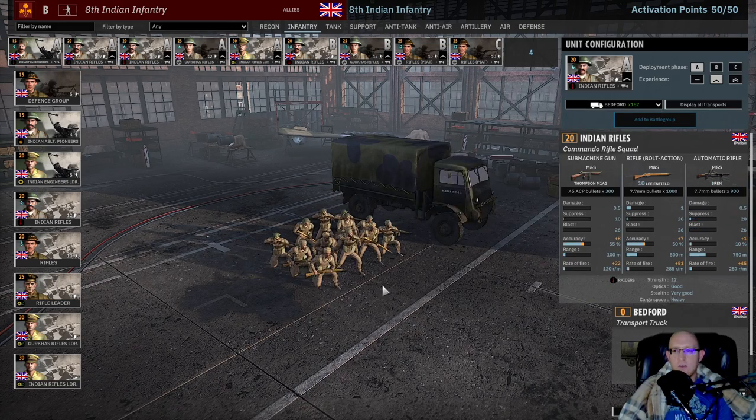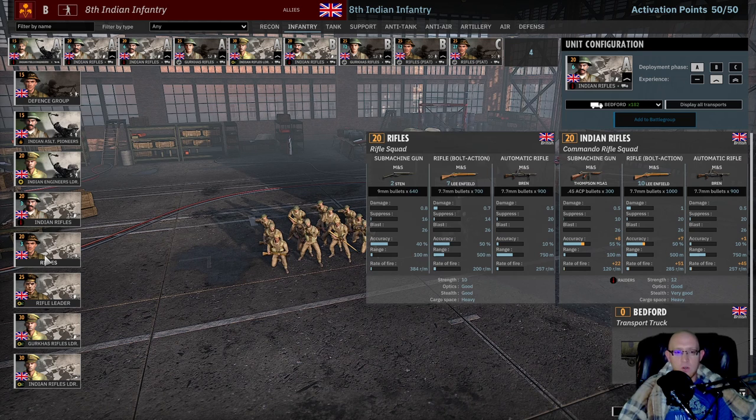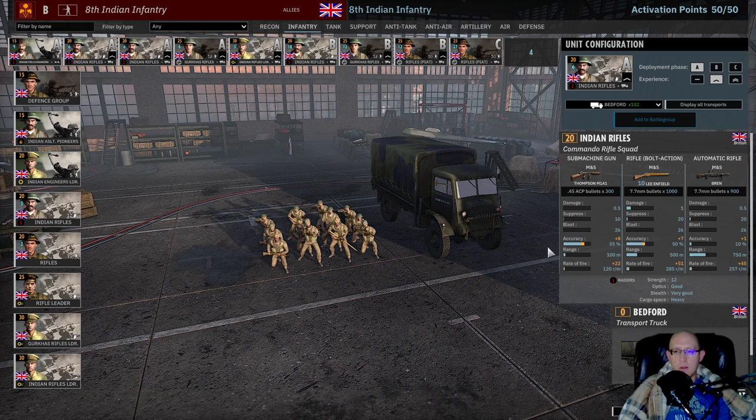Then we have two cards of Indian Rifles with one vet. These are a significant upgrade to normal rifles. You get a Thompson instead of two Stens — one Thompson is almost better than two Stens — you get ten rifles instead of seven, and you get that Bren automatic rifle, all for the exact same point cost. So you get two more men and more rifle power. They're also raiders with higher stealth, which is a significant upgrade over regular rifles and what makes this division stronger than other Commonwealth divisions.